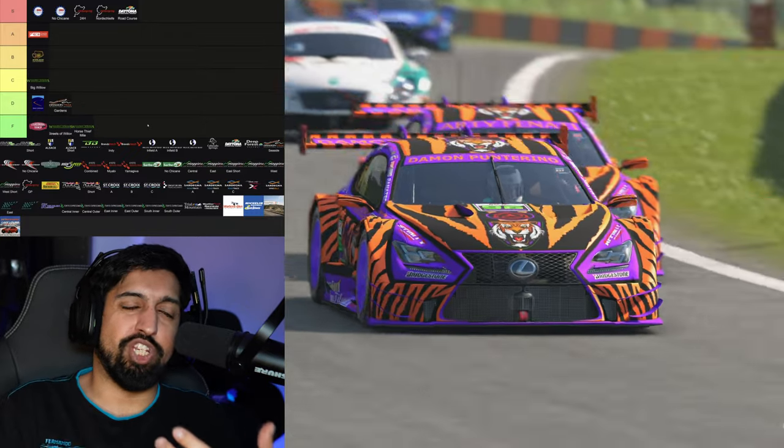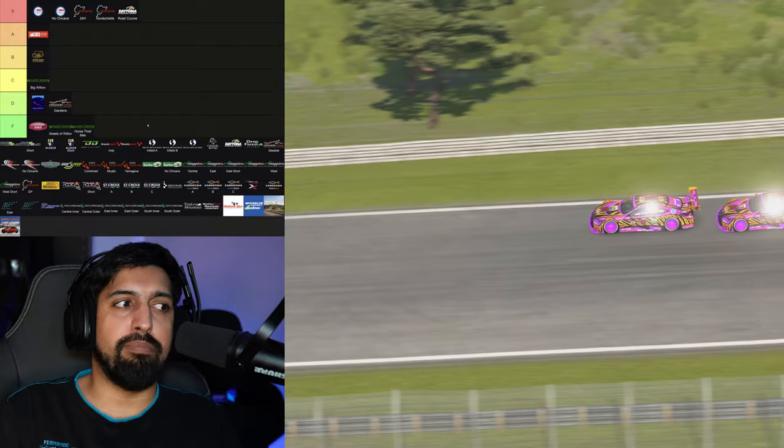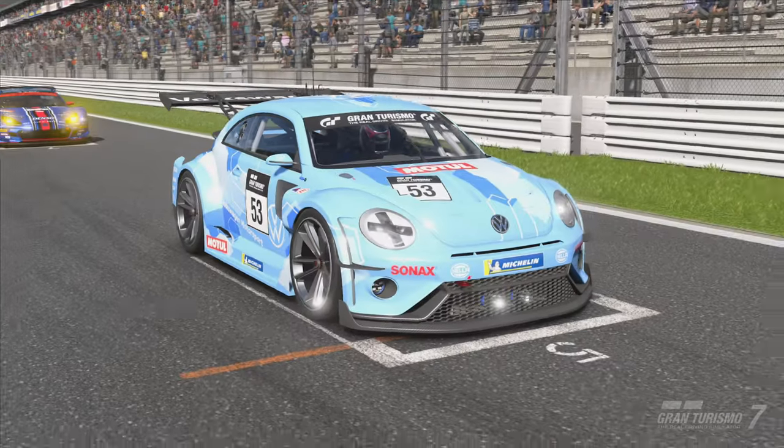Dragon Trail Gardens is not going to go in the bin because it has that billion-apex corner, so I'm going to put Dragon Trail Gardens in D. The chicanes don't really make sense, but I think it gets a bit too much hate.